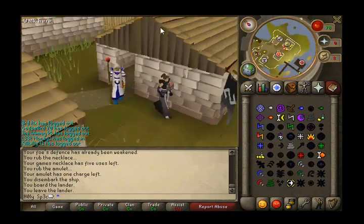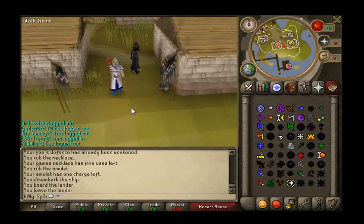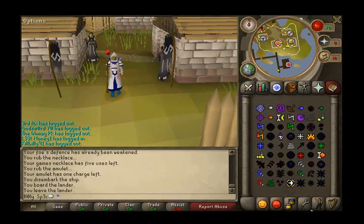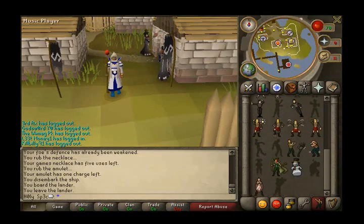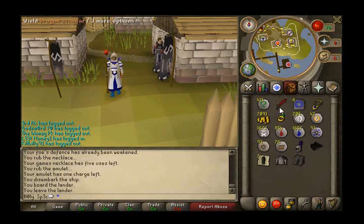That pretty much sums up my guide to 99 mage fast. Just a quick recap: 1 to 3 Windstrike, 3 to 11 Confuse, Weaken from 11 to 19, then Curse to 39 which is Crumble Undead, then Crumble Undead to High Alchemy level, and then High Alchemy all the way to 99.